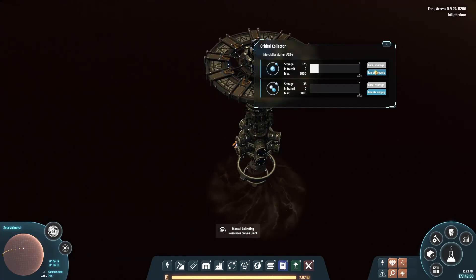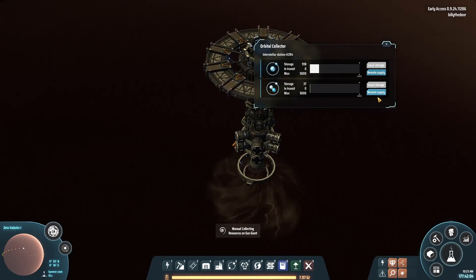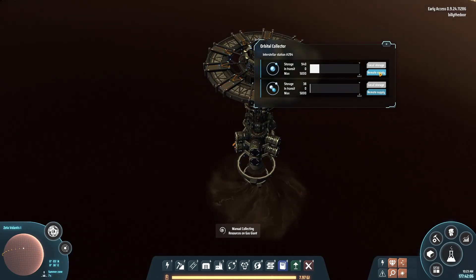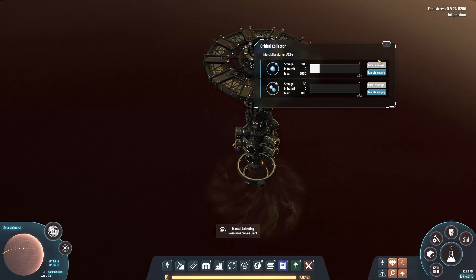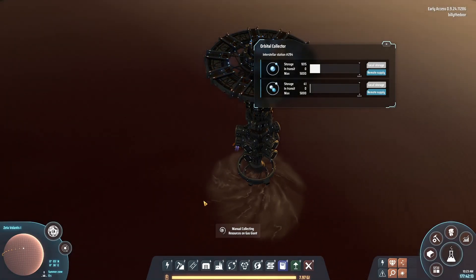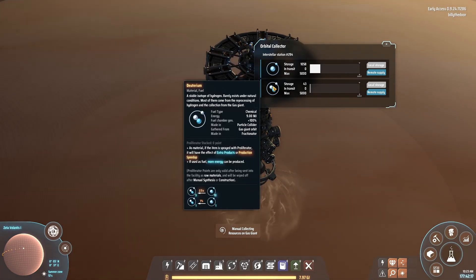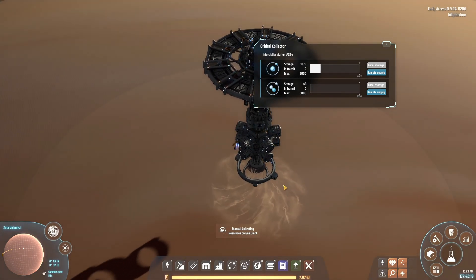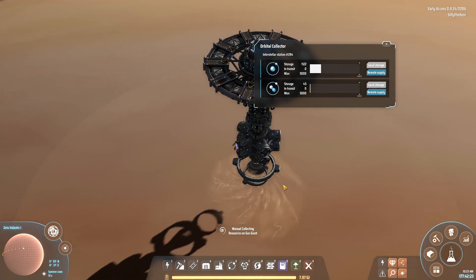The options for orbital collectors are very simple: Local Storage and Remote Supply. There's really no reason to change off of these settings — you can't even change the Remote Supply option. So you just put them on the planet, set it and forget it, and you get a nice supply of hydrogen and deuterium, or hydrogen and fire ice.